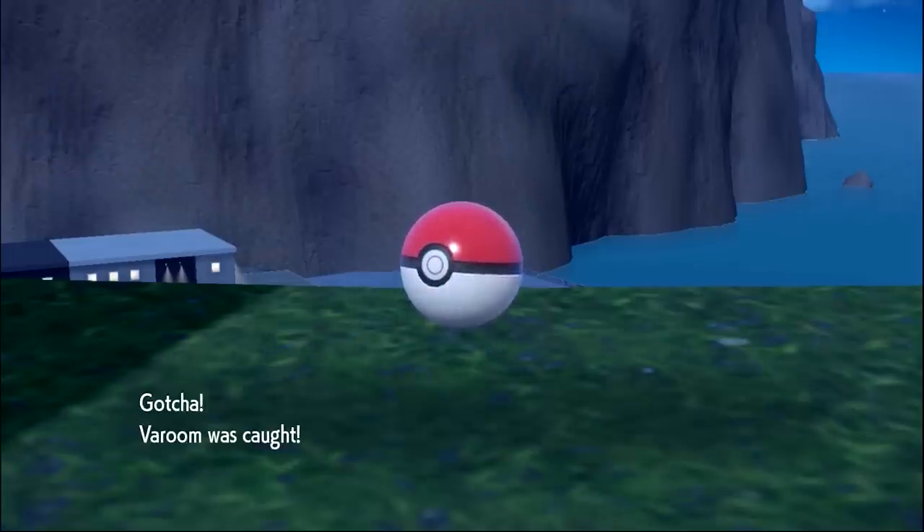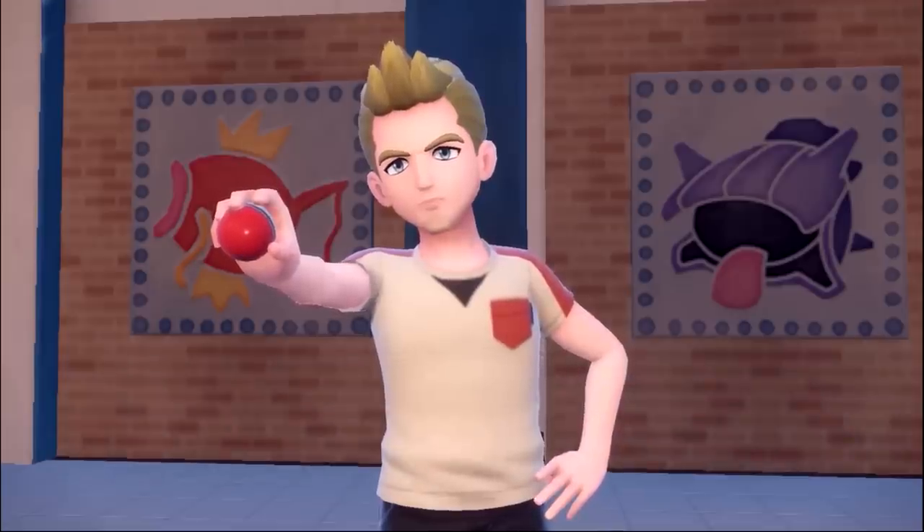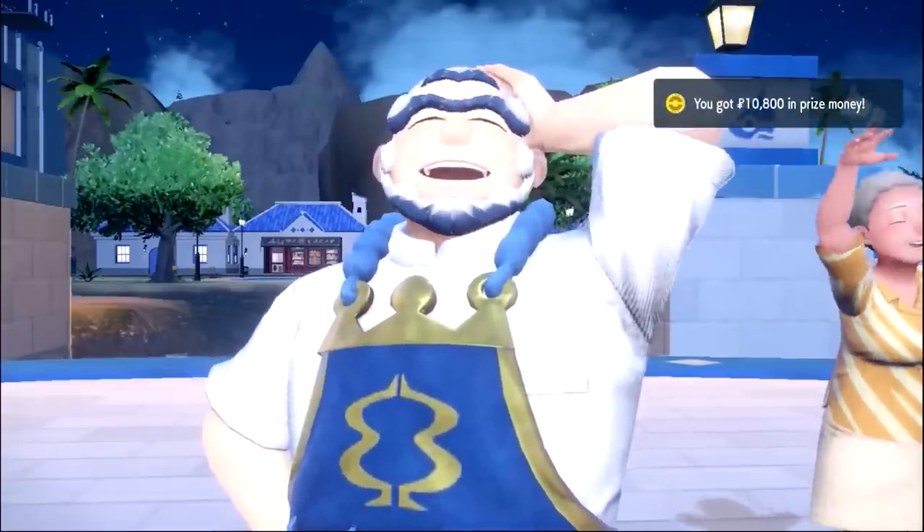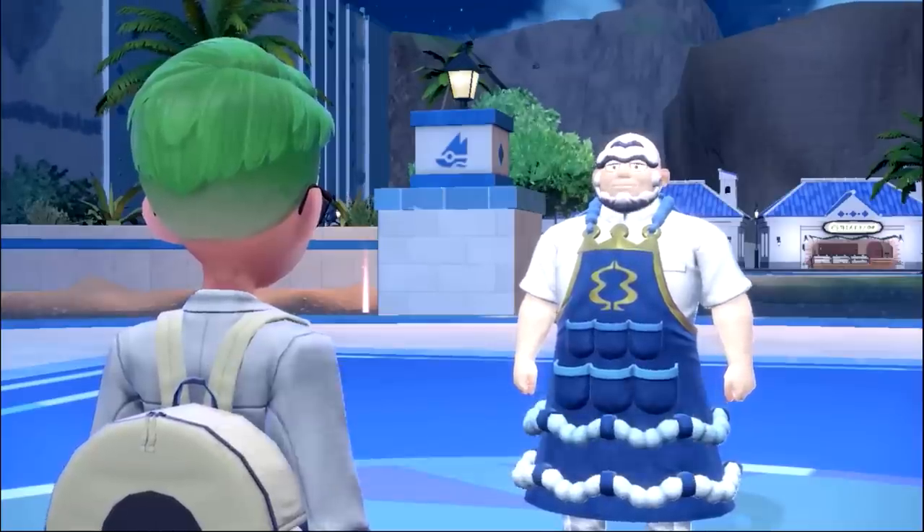Outside the auction place, I picked up a Varoom and a Grimer. After defeating the Gym Trainer and Kofu, plus the extra money we got from the auction, I ended up with about $23,000. So giving him his wallet back still lost me about $30k. Crime pays, kids, crime pays.